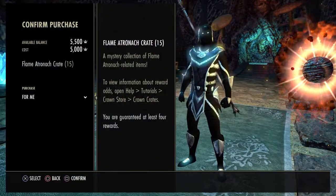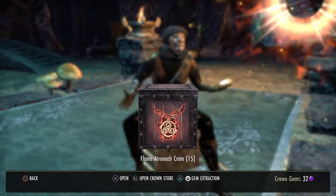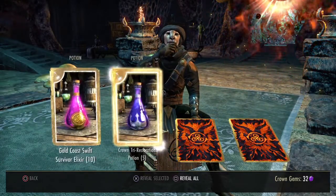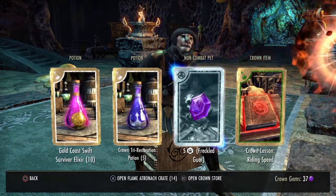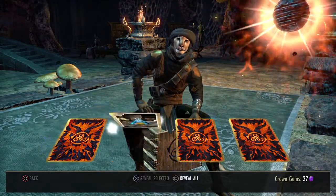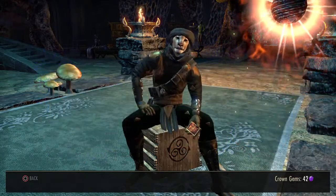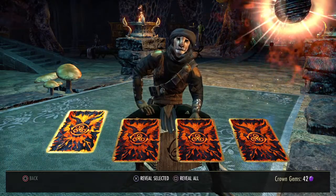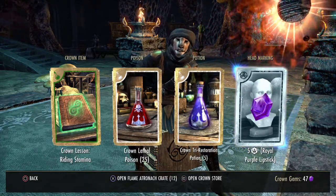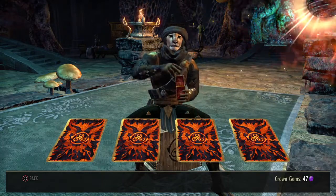Let's grab a couple of these crates. Alright, here we go — first one. We've got a pet that I already had, apparently — I didn't even know that. And a costume we already had. Buddy Markings — that's not going to be a good one. Either way, you can turn all of that into Crown Gems later on, which I could use. I've only got 47 right now. In case there's a cool skin coming along in one of the next ones.